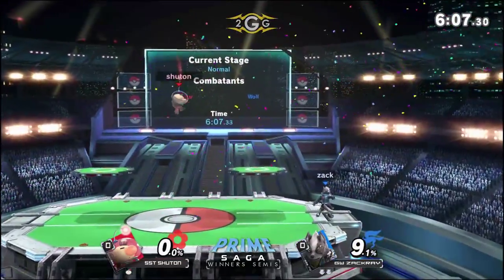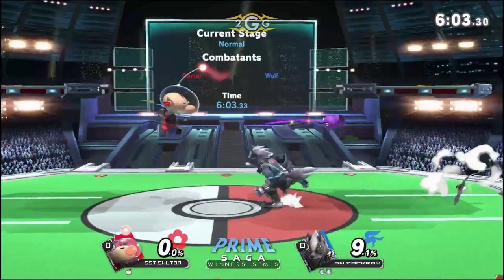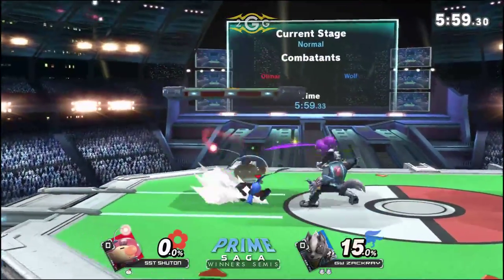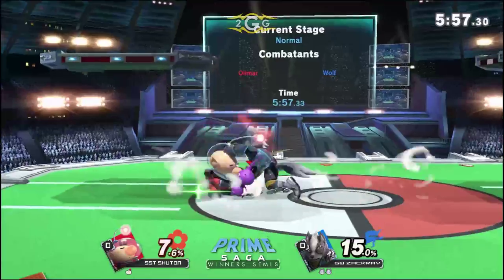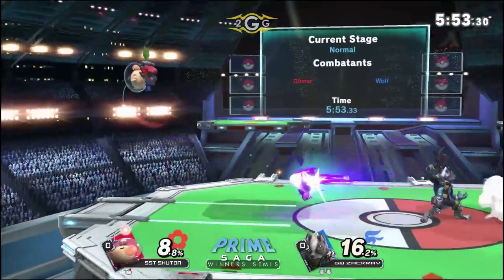A quick chase with the back air — Shutan not ready for it either. I like the setup going all the way from one side of the stage to the other. That Wolf forward air is just so good at every percentage range. Basically a Sheik-tier move — it can combo into itself very nicely and set up a lot of reliable stuff too.